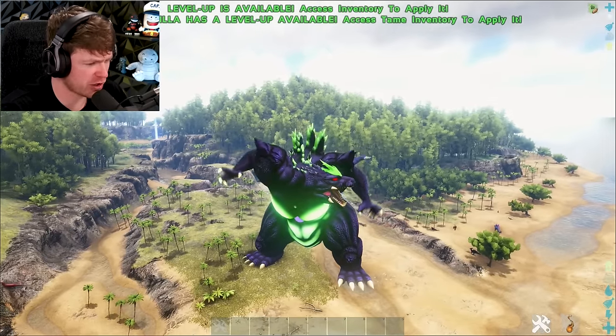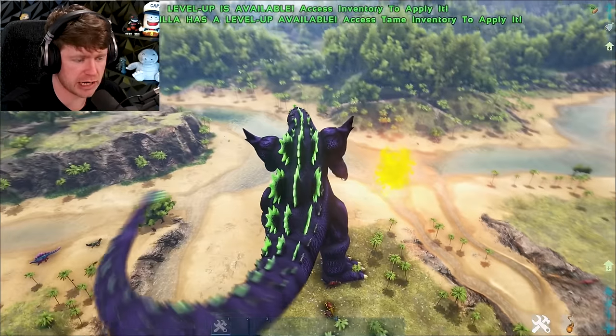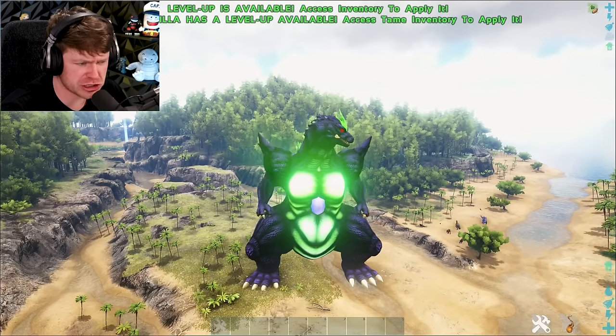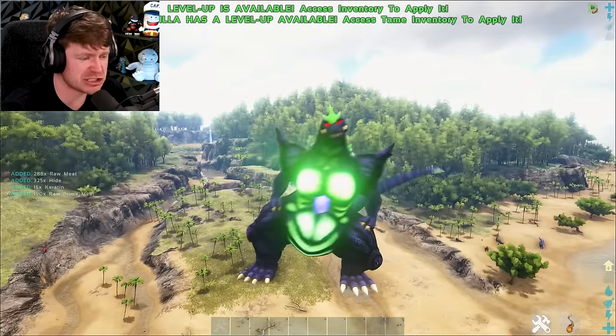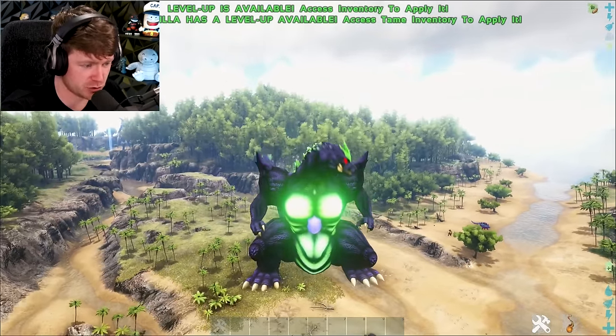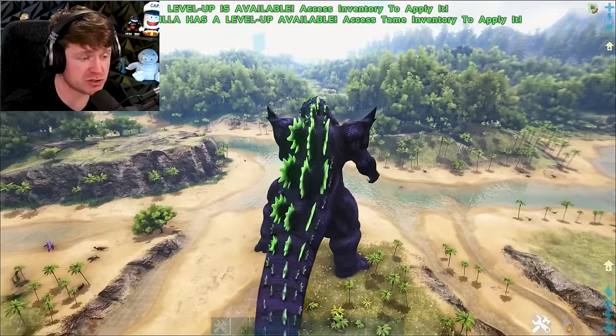Then we have the Q move, which honestly I forgot what that does. We're going to check it out together. Oh okay, it's a fireball out of the tail. We've got a different version of the Q move. What am I doing? Is this a dance move? To be honest with you, I don't even think I meant to do this. But Super Godzilla might just be a sumo wrestler.